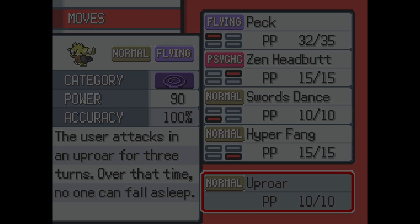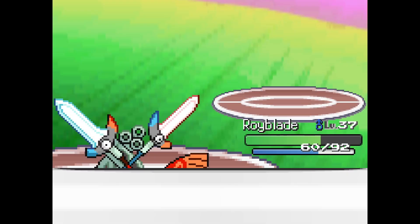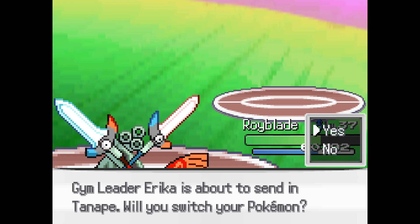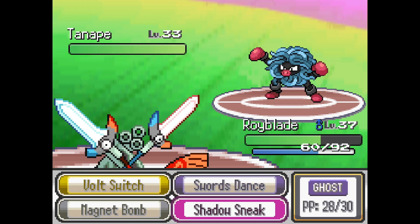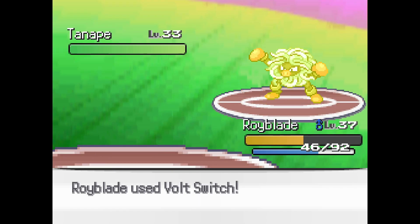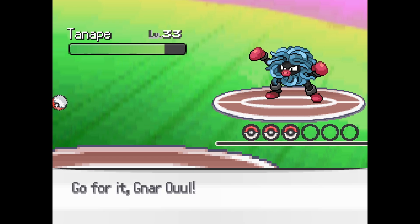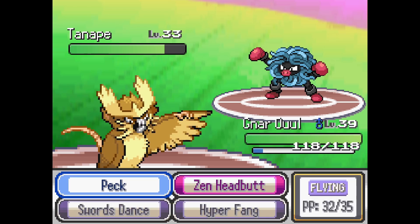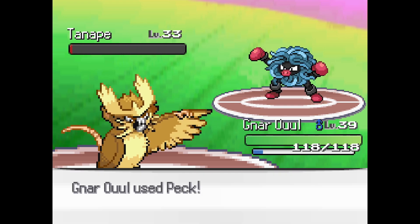Uproar — nah, we're good. Double Edge — nah, we're still fine. Tonape — so that's Tangela and Primeape. It is Tangela-Primeape. Okay, this thing has got to be part Fighting. So if this is a Grass-Fighting type — maybe we're outsped there, so that's pretty good. We'll Swords Dance. They missed, and then Peck — nice.